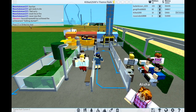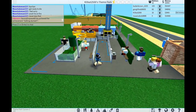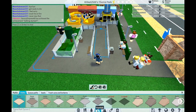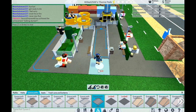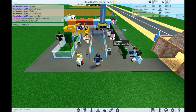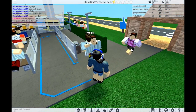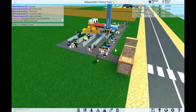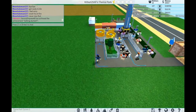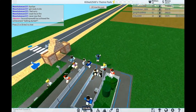Oh yeah, two people can sit on a bench. We are making money. Nobody's really going on the drop tower because I think the queue was messed up. So what we'll do is bring the queue path out here like this and then people can walk in through here. Hopefully that will work. Wow, there's a whole bunch of people now - yes, people are using the drop tower! That was my mistake with the queue.